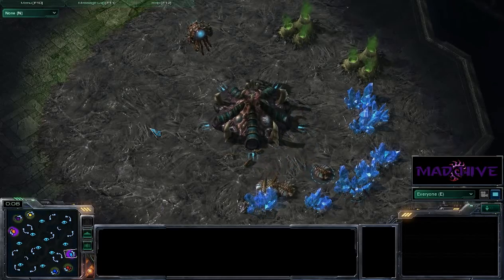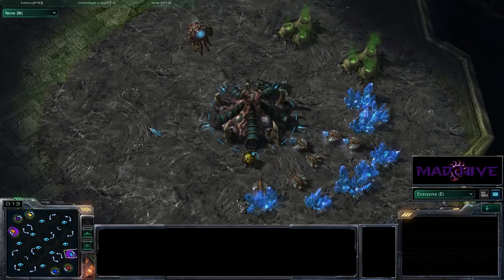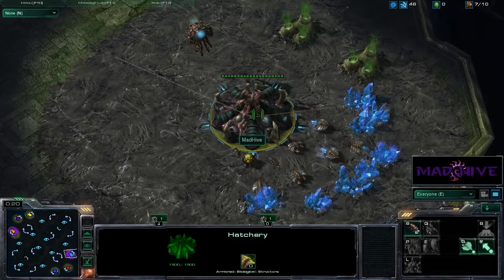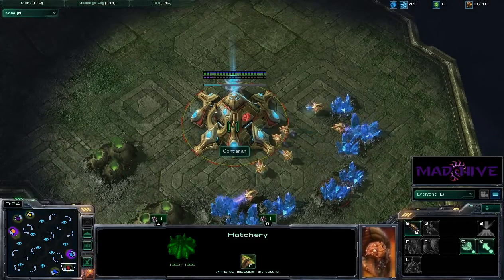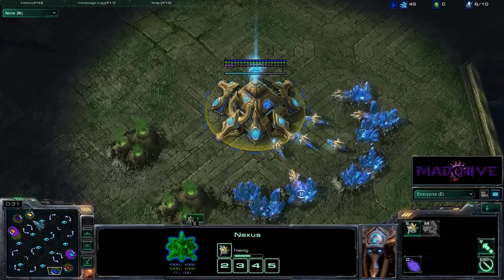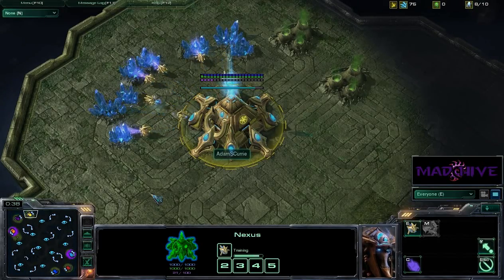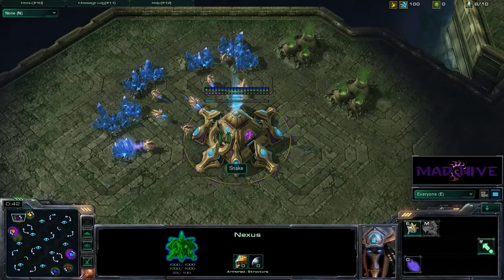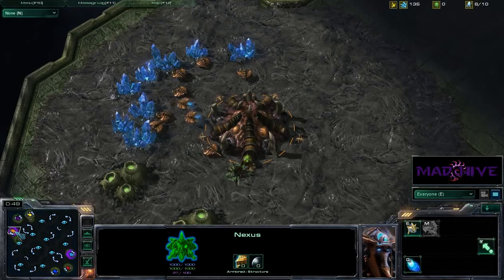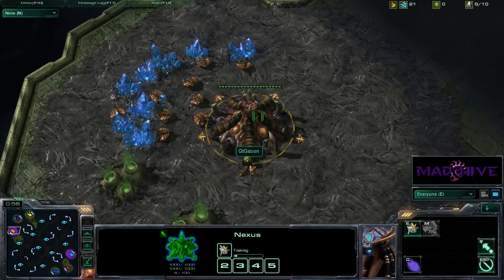Hey all you Zellers and Zerglings, it's time for another 3 vs. 3 with the Mad Hive. We are on the map Arakan Citadel, and I have spawned as the Teal Zerg. With me is Contrarian, the Red Protoss, and Spartan, the Blue Protoss. Our opponents are Adams Curie, the Yellow Protoss, Snake, the Purple Protoss, and GTG Soon, the Orange Zerg.